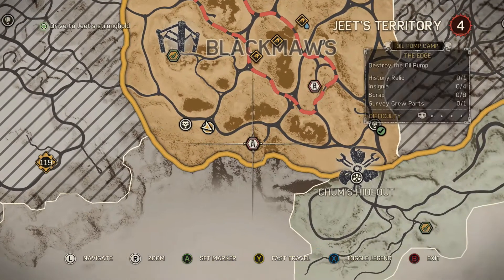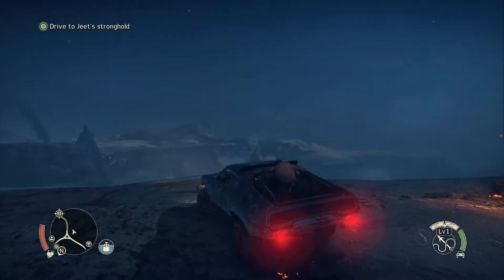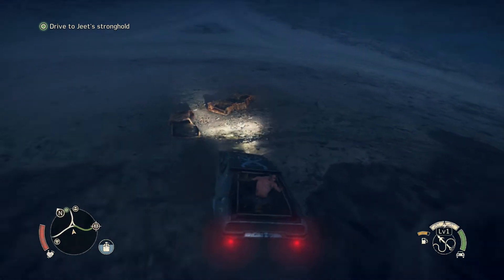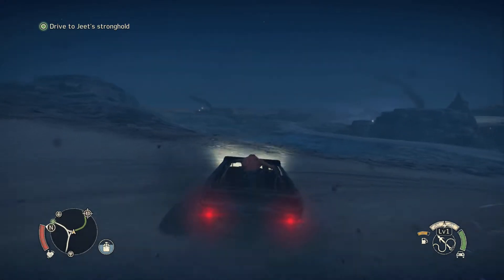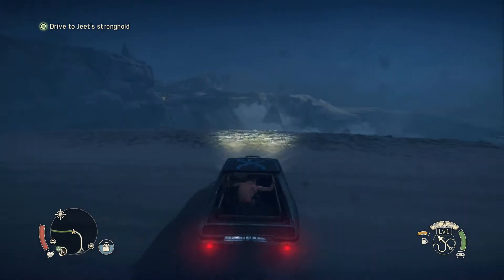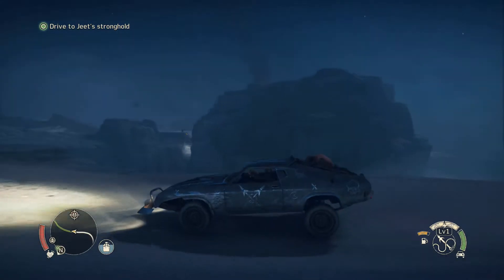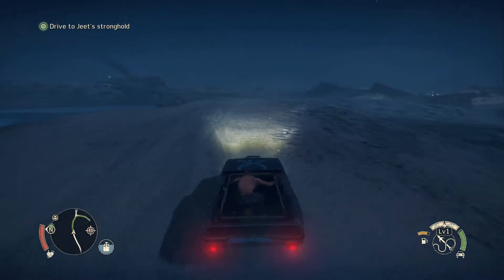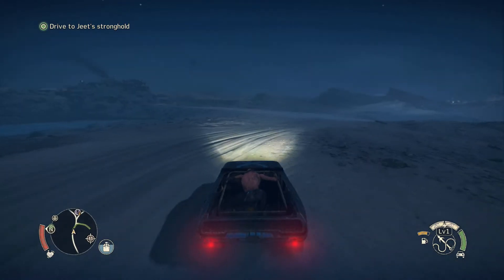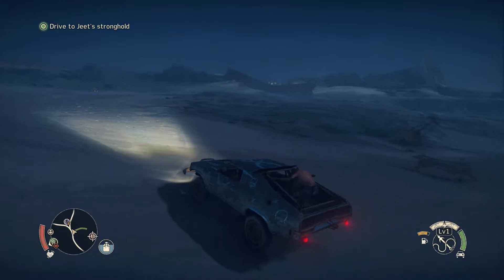We're going to this oil pump camp - difficulty one, not too bad. One history relic, four insignias, eight scrap, and one survey crew part. We'll find out what those survey crew parts are when we get to Jeet's stronghold. There's an NPC right here with some information - let's get some info from her.